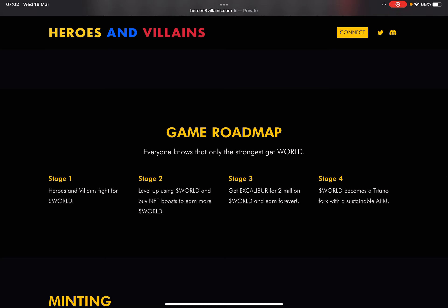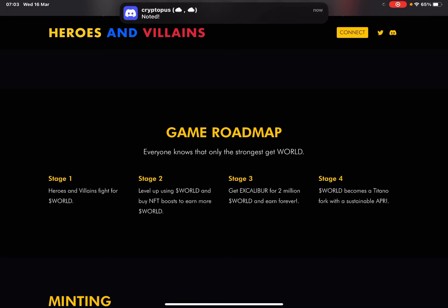Game roadmap: Stage one — heroes and villains fight for WORLD. Stage two — level up using WORLD and buy NFT boosts to earn even more WORLD. It's compounding on a whole other level — Einstein said compound interest is the eighth wonder of the world, and he wasn't wrong.